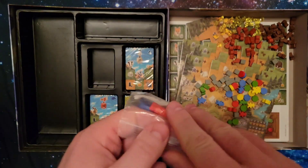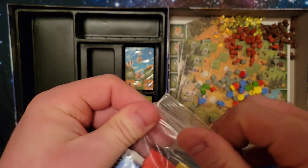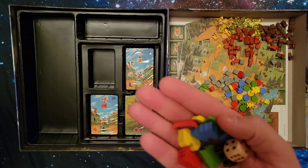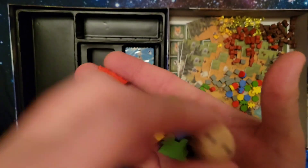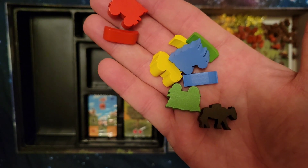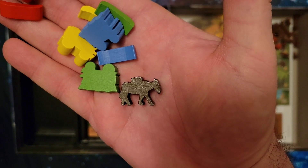Next here we have one wagon and a canoe. So we have some wagons, a canoe right there, and of course a die. And we have this little wooden piece which is a mule figure — it looks like a little mule.